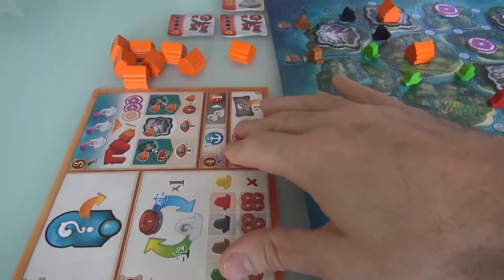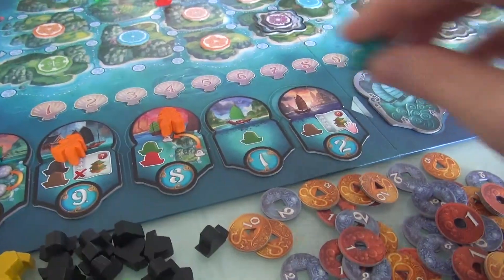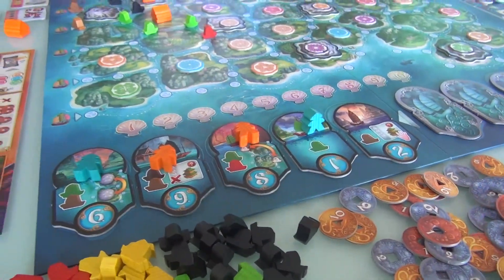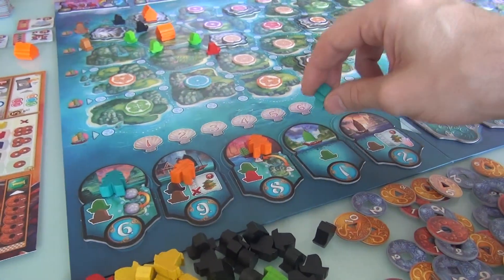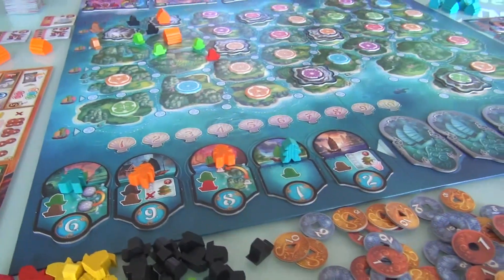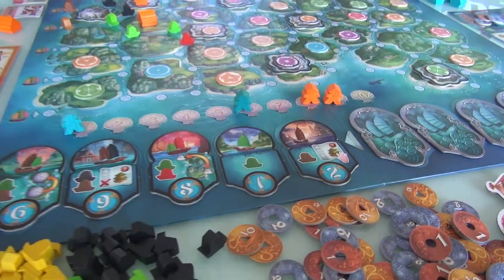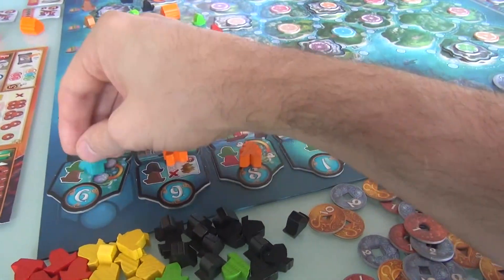At the end of my turn, I don't have boats left over to store and no culture tokens, so I'm not recruiting anybody. Now it's Jen's last turn of this round. She'll be first player next round because of the tile she takes now — whichever one she picks, she'll go first. So in the next round, Jen is going to go first and second, meaning she gets three turns in a row. That's very powerful — she can really plan what boats to buy, what powers to use, potentially to build something big.